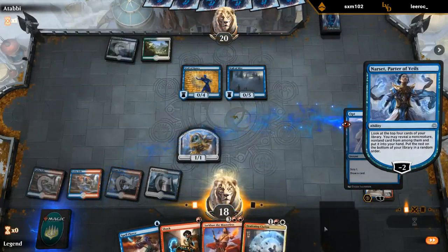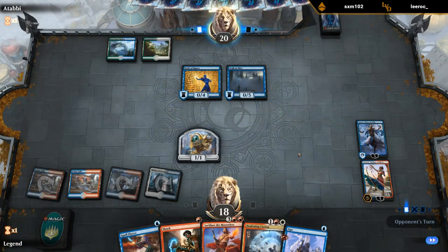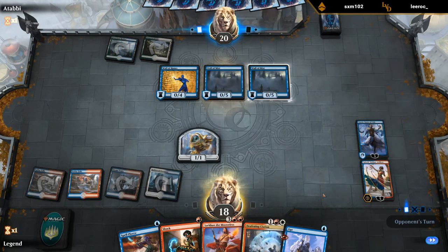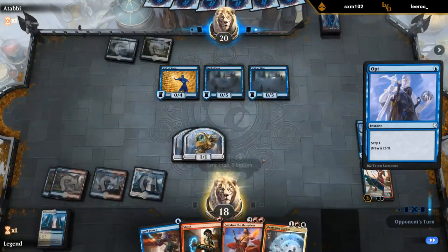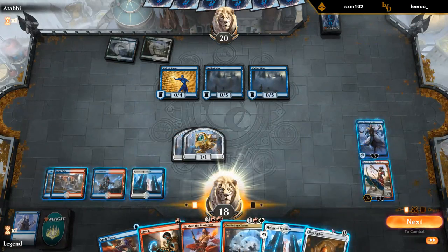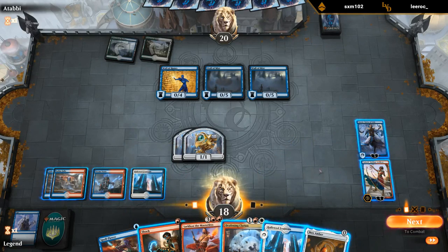Don't mind the Opt. Things are going okay — opponent seems to be stuck on 2 mana. We're hitting our land drops, adding more planeswalkers to the board, and now it's Sarkhan time. We even get to keep up Mox Amber for Spell Pierce and Shock. That's pretty lucky.